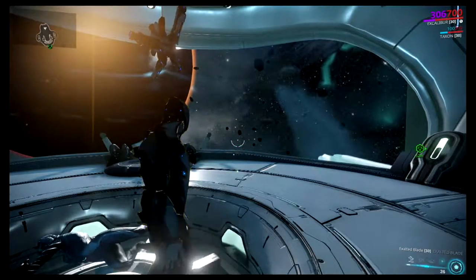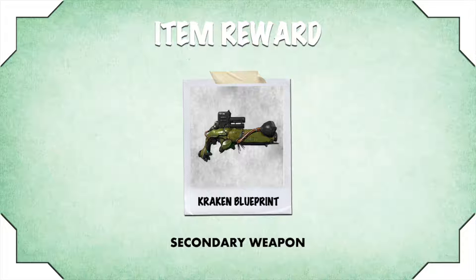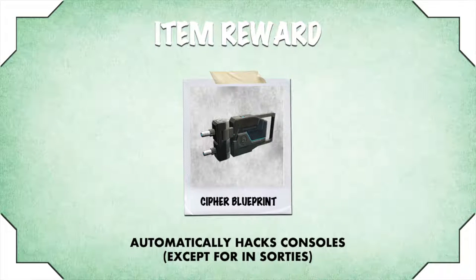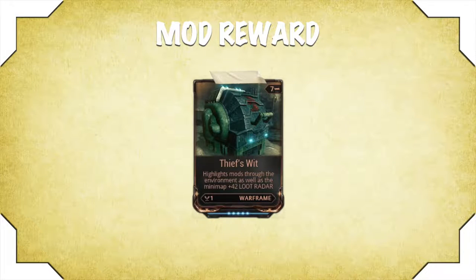Your new item rewards: Stolen Dreams, Kraken Blueprint, Cypher Blueprint. Your new mod rewards: Fastpans, Thief's Wit.